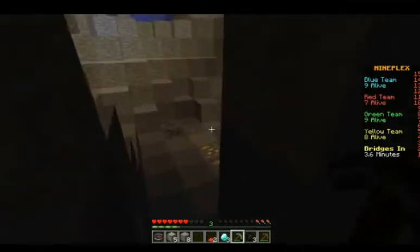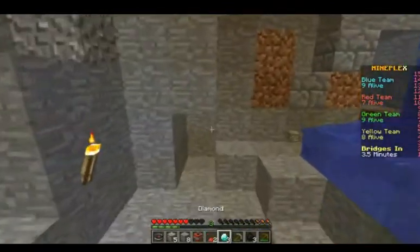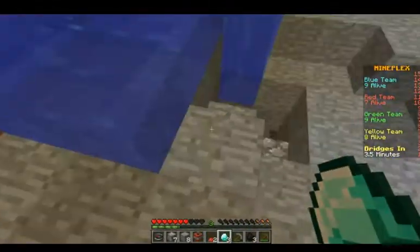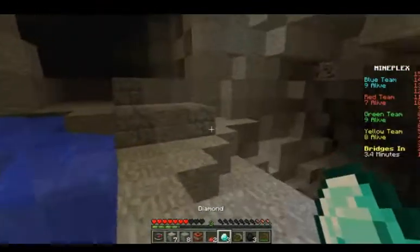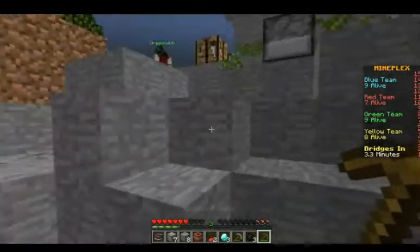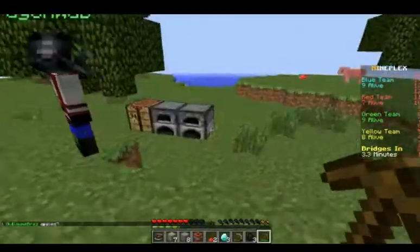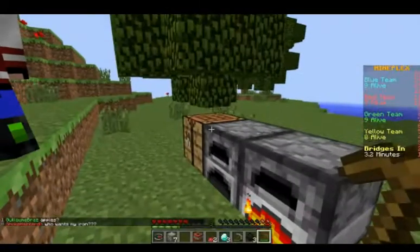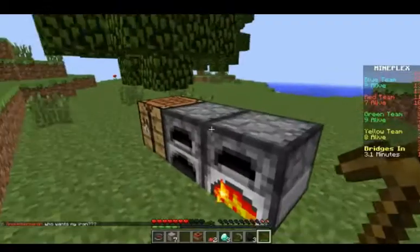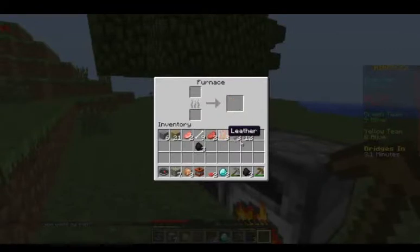We got some more iron and a lot of stuff — probably we can get a full set of armor. We have seven gold, so we can make the whole set! Now we have a full set of armor! How's our iron doing? We have a lot of coal — let me smelt more here. Burn the coal and let's eat some cooked chicken.